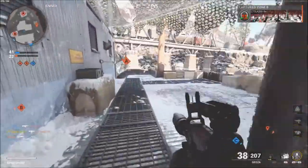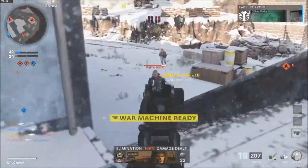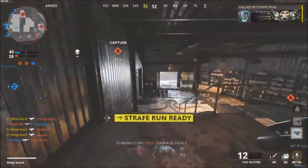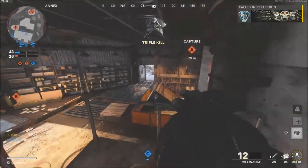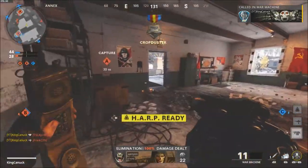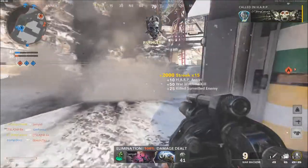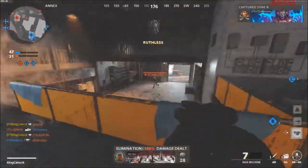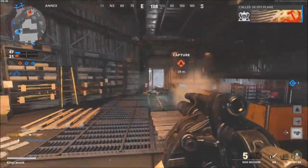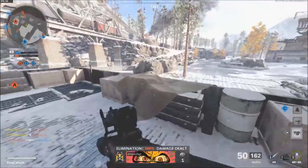That kid just got outplayed. Alright, we're capped. Crossroad Strike is kind of like Nuketown in a sense. Got the Harp. Holy shit, they're all right here. They're down below. And then spawn protection almost got me there.